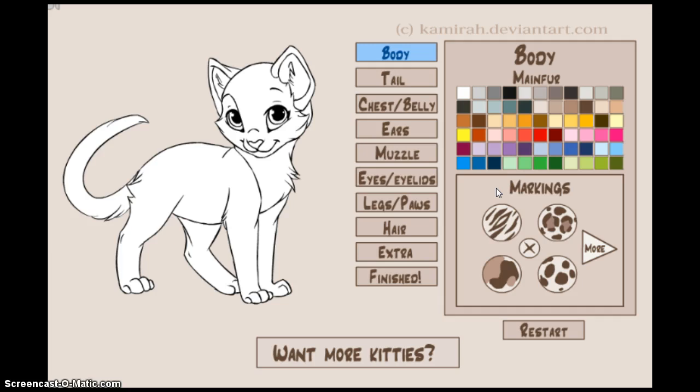You have to create your own design, and whoever's design I like most will be Clove's new design. Lenka already joined the contest and sent her entry, which was really awesome. She used a different kitten creator, which is fine — you can use a different one, but it has to be by the same person who made this.